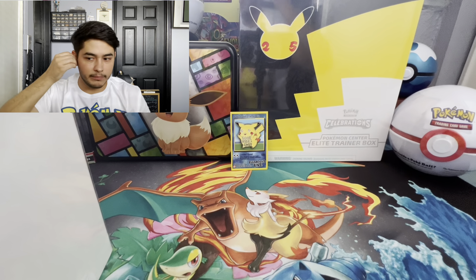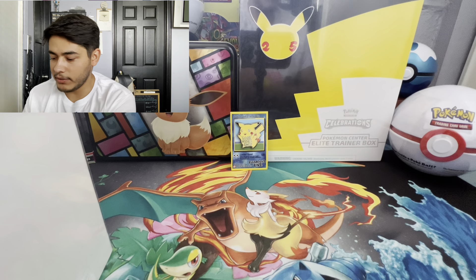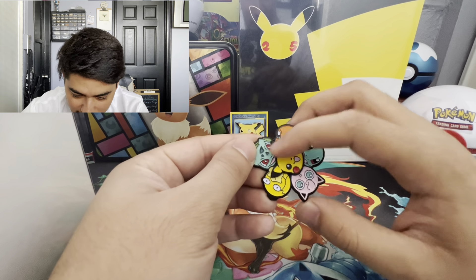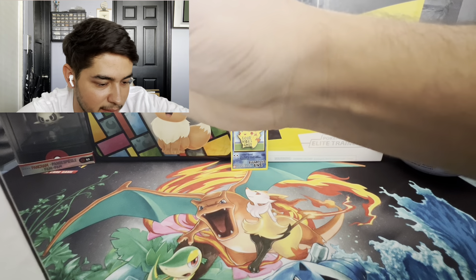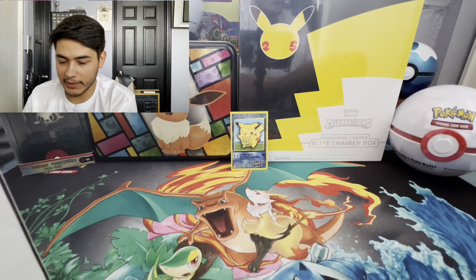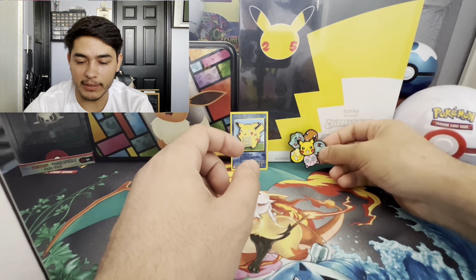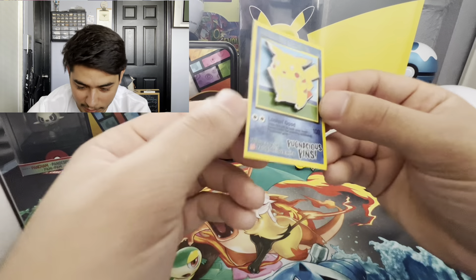I don't have my knife with me for the first time in forever, so we're gonna use this pin I just got. Check this out — this is a spinning Pikachu pin, really really neat. Let's use this to open this baby up. We have Charmander, Bulbasaur, and Squirtle on the box, plus Jigglypuff and Psyduck, and a 'good vibes only' Pikachu. I like this presentation, it looks really cool.